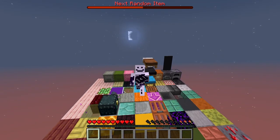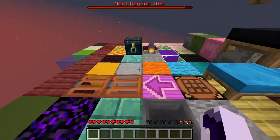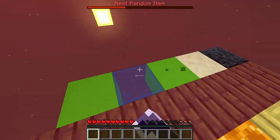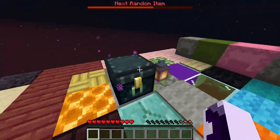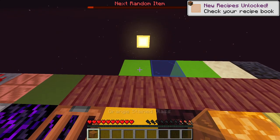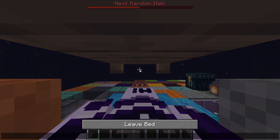Welcome back to this channel. Today we are continuing in our new survival series where we are stranded on this island in Minecraft, where every 30 seconds we get a random item. In the previous video we made a bit of progress — we got some stuff including farmland, which is very amazing, and iron armor.